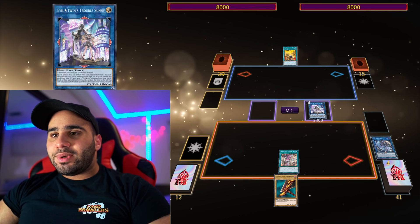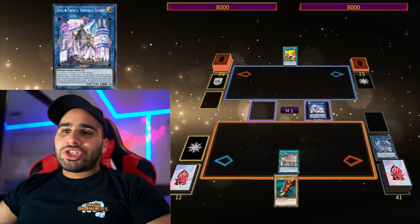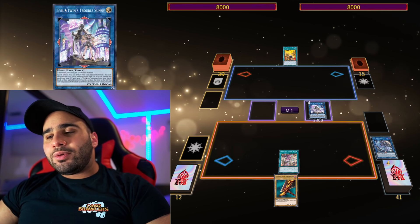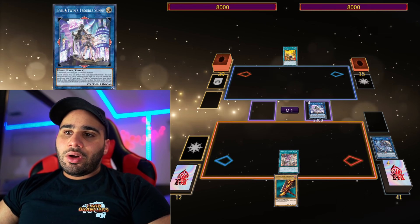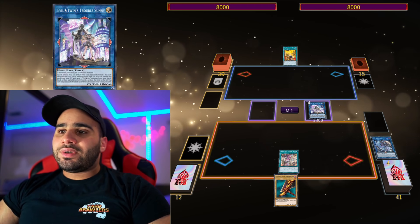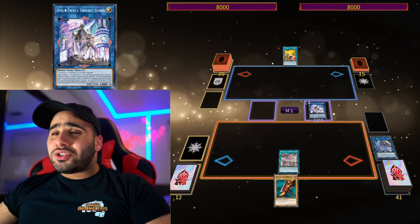Quick effect — it's a Link 4, so two or more monsters including an Evil Twin monster. Quick effect: you can tribute this card to special summon one Kisikil monster and/or one Leela monster from your grave. You can banish this card from the grave, then send one Evil Twin monster from your hand, deck, or face-up field to the grave, and send one card on the field to the graveyard. You can only use each effect of Evil Twin Trouble Sunny once per turn. Kinda nasty — and it has 3300 attack.